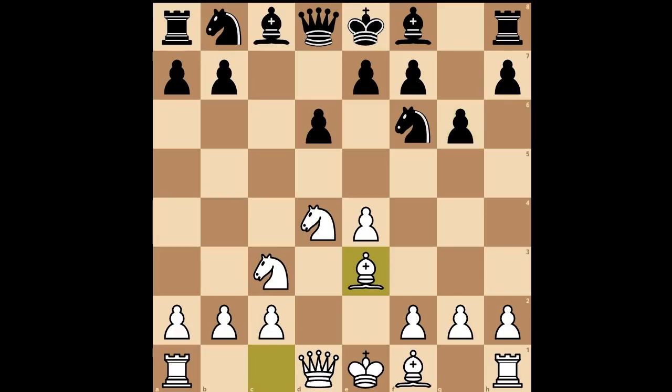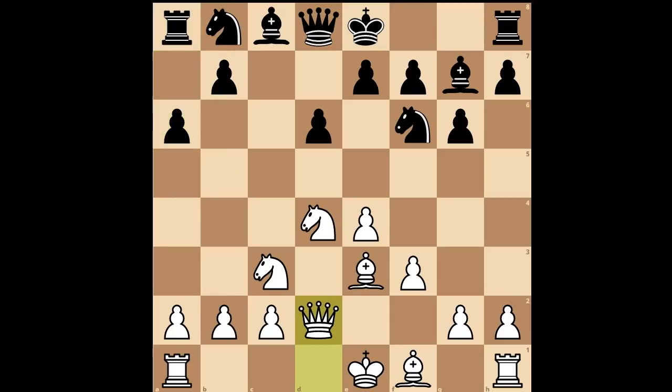Bishop to e3, bishop to g7, f3 — going for the Yugoslav attack. A6, intending b5 in some variations. Queen to d2, intending to castle queenside, to play h4 and bishop to h6 — the standard idea.